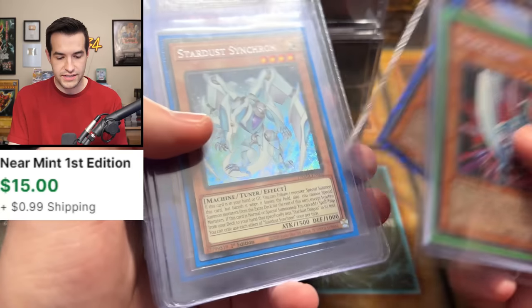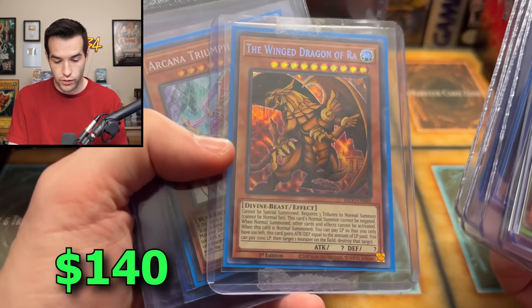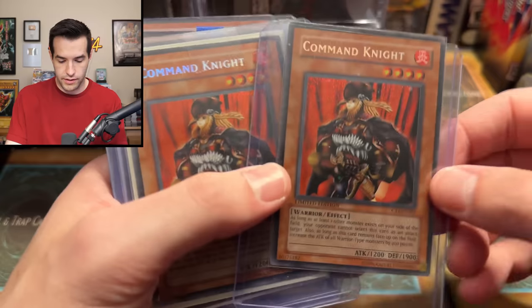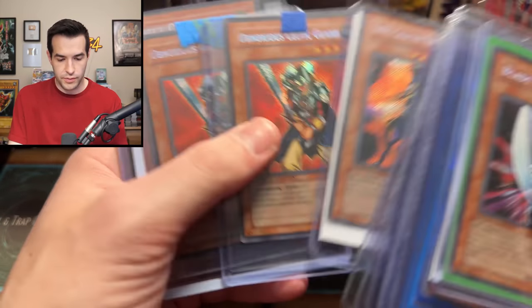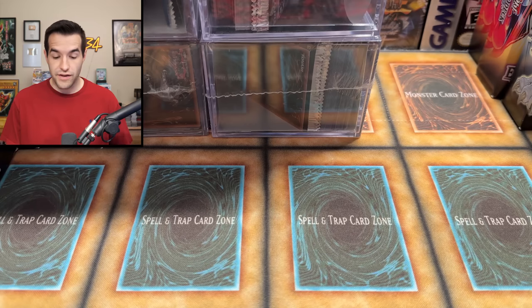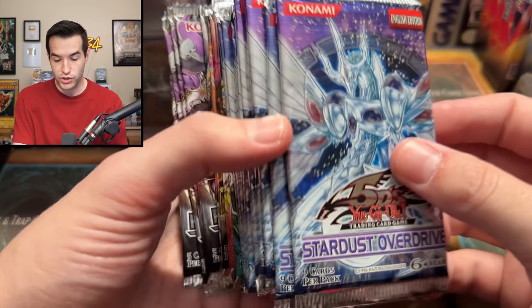Back to singles — I didn't even realize there were any. We've got some TEN promos: Stardust Synchron, Last Turn, Diviner of the Herald, Winged Dragon of Ra — I think that's a Secret Pharaoh's Rare — Arcane, I think it's a collector's rare, Shogun, Swift Gaia, Command Knight, Total Defense Shogun. A bunch of TEN promos, no misprints it seems. Then Insect Knight and Blade Knight.